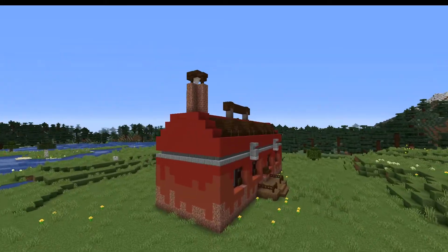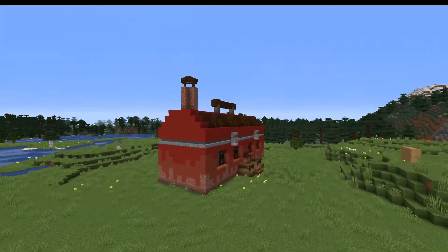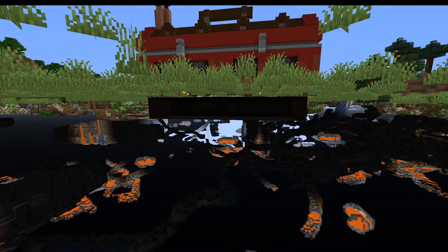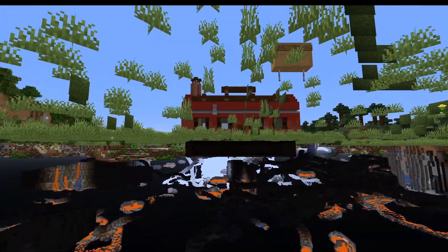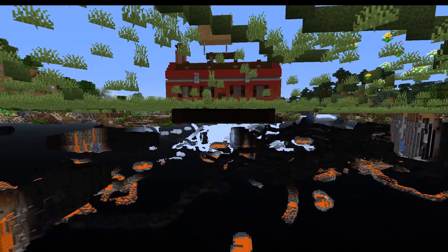I've also completed the inside, although there are no furnishings — but I'm not going to show you that. If you want to see the inside without anything in it, you'll have to go to Dusk's video. I've also dug him some space into the floor so he can fit more things in. Hopefully that works out. Anyway, you're not here to see me ramble about my building — you're here to see me build a house around some redstone, so let's go check out what he's made for me.